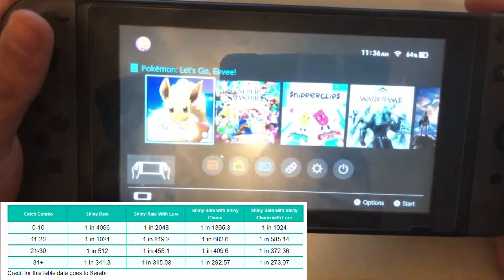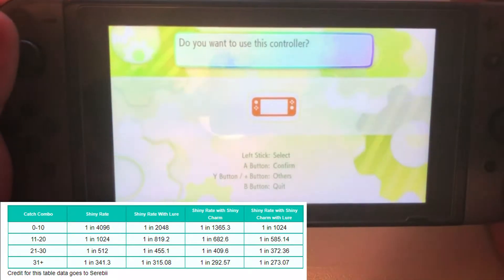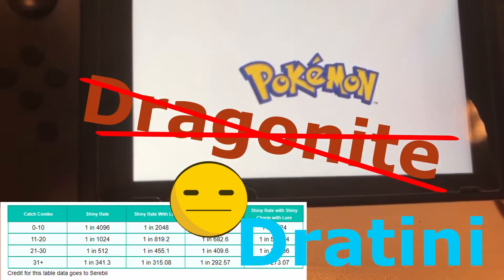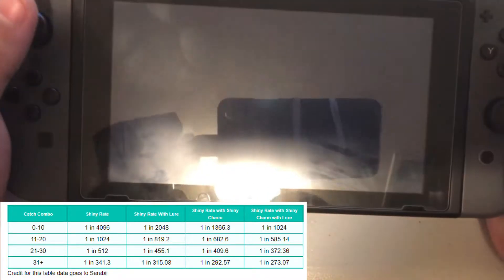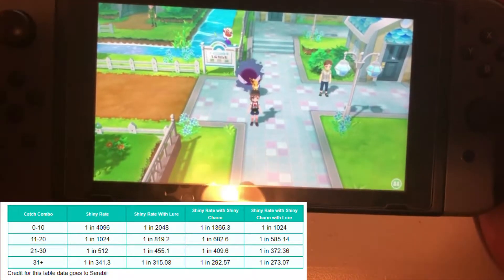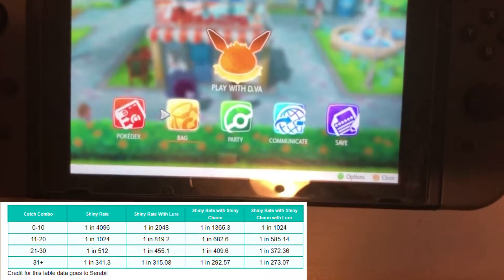So here's the method. If you go out in the wild and try to catch a Charmander, Bulbasaur, or Squirtle — I think it's just the 1% Pokemon — there's also Dragonite, Porygon, and Scyther. These are a few Pokemon that are 1% and don't show up on the map very often. They will start showing up once you get a catch combo of 11. Once you hit that magic mark of 11, they'll start showing up in the world, one at a time.